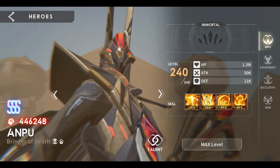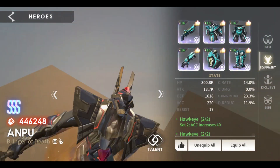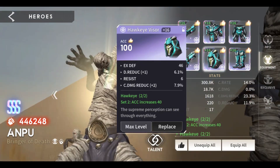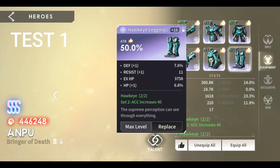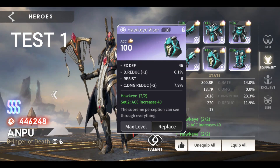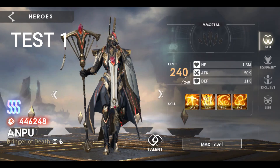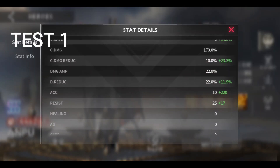This is my first equipment build that came up in my mind by reading the skills description of Anpu. I equipped him with an accuracy set with percent attack on gloves and boots, but on the helmet it's plus 100 accuracy. The total accuracy of this equipment is 230, and this is only a test.